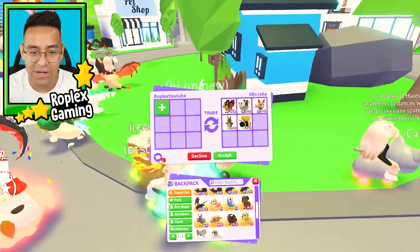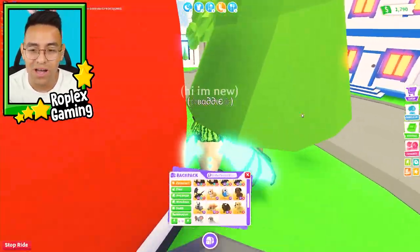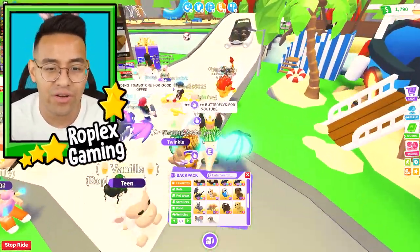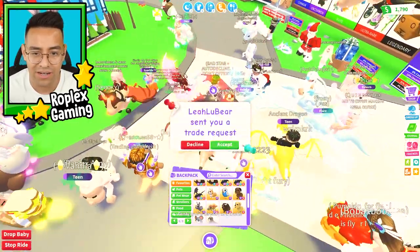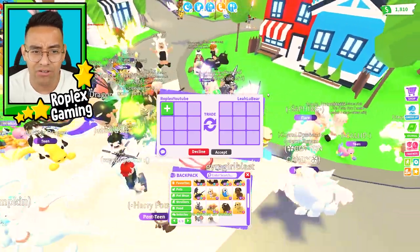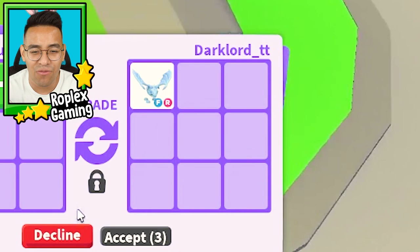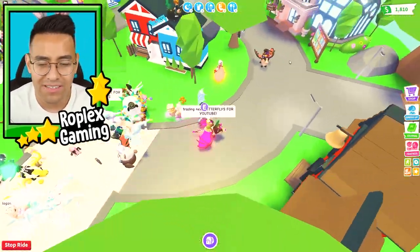This guy's putting up a bat dragon and some other stuff — we're gonna decline, I don't want another bat dragon right now. What I really want is either a third mega bat dragon or a fourth mega shadow dragon. I'm gonna try to offer for this shadow dragon — oh, he's already in a trade. There are two people with mega shadow dragons. Dark Lord TT's putting up a frost dragon — we're gonna decline.